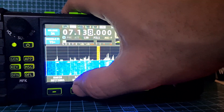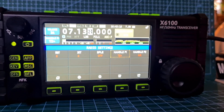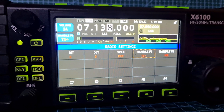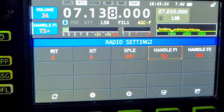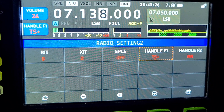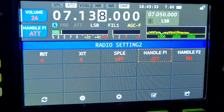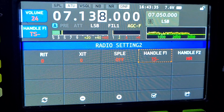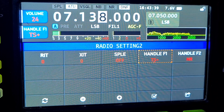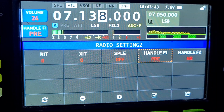If I go to Radio Settings 2, we've got two new menus and the selections are TS plus, AGC and TS minus, ATT, TS minus, TS plus, ATT and pre — this is the preamp, is it?